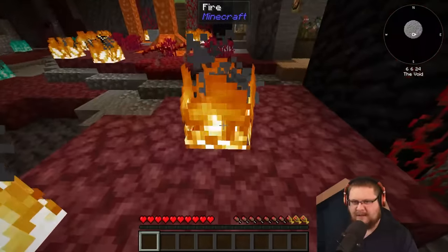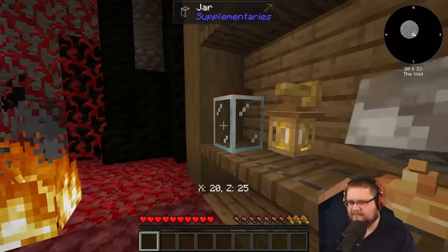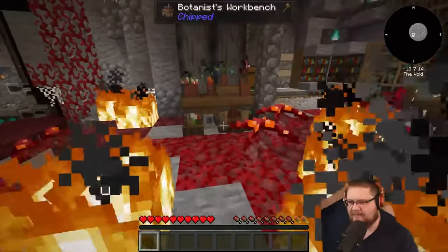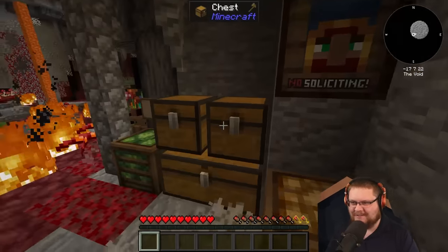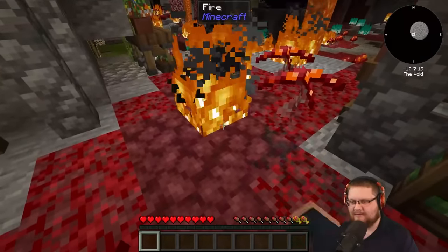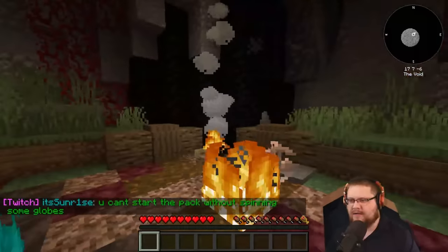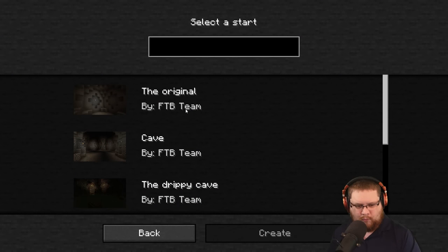Is this how the pack starts? Is this the stone block area? You gotta go through the portal - I'm checking everything out first. Must be like the hub. 'No soliciting' - yeah, that's actually a functional sign. Cabbage. So we can't break anything here, so this is like the hub. Interesting. Only one thing to do - go through the portal.